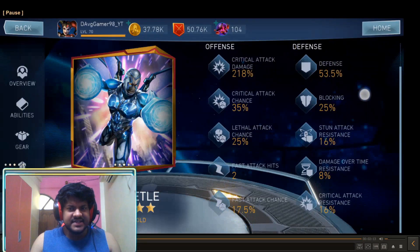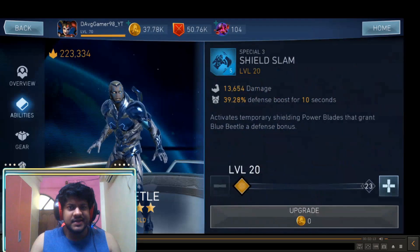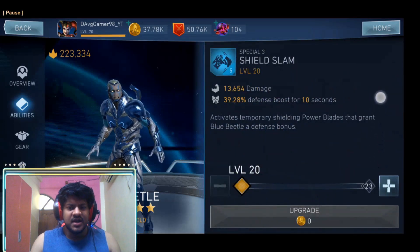It's level 60 but only has about 3k attack, critical attack damage is not there, lethal attack chance is not there — it's a hybrid garbage build entirely. The Special Ability 3 is only at level 20. One positive is that SP3 gives a defense boost, so you don't need to invest in defense at all. The gears have random talents — literally everything is random and unoptimized.